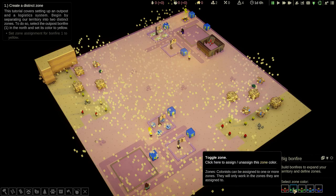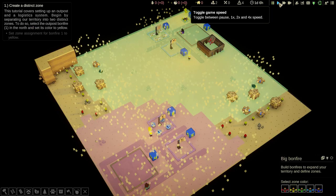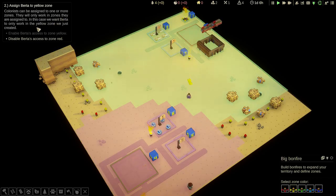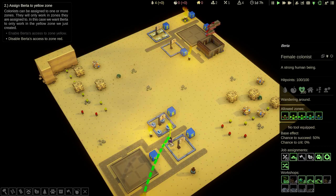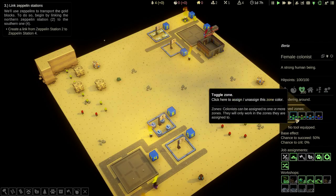When I click that, notice the border for that campfire's territory is now yellow, whereas this campfire is staying red. So I've done the objective and set it to yellow. Now, assign Berta to yellow zone. Colonists can be assigned to one or more zones — they will only work in zones they are assigned to. We want Berta to only work in the yellow zone we just created. Notice she has a yellow arrow above so you know which colonist it's talking about. We set it to just yellow by deselecting the others. She's now only allowed to work in the yellow zone.